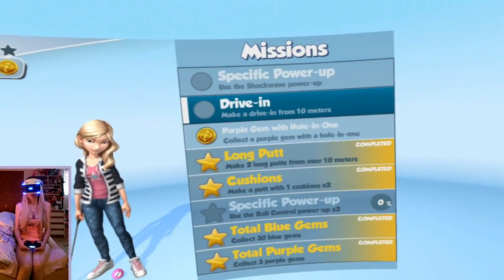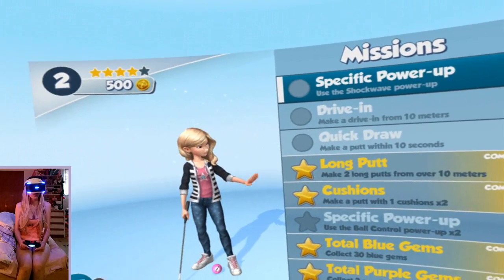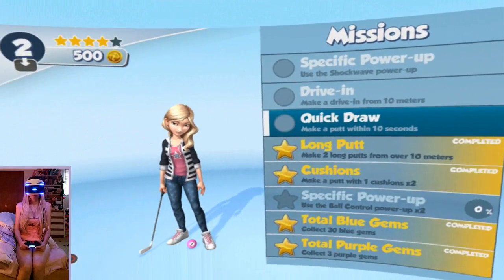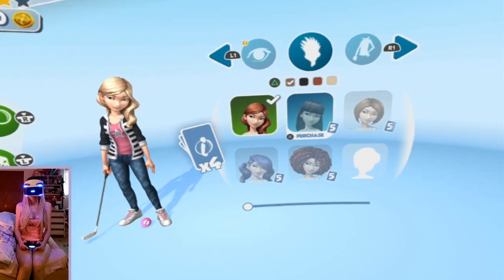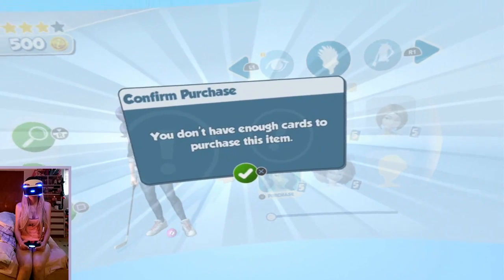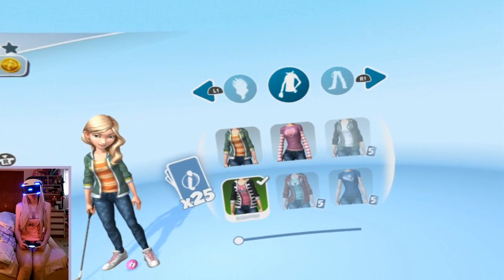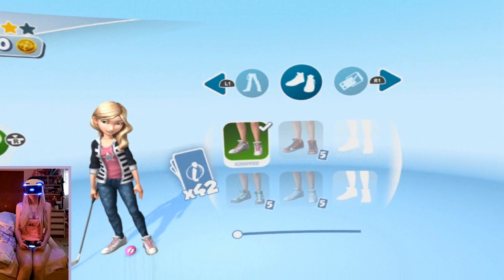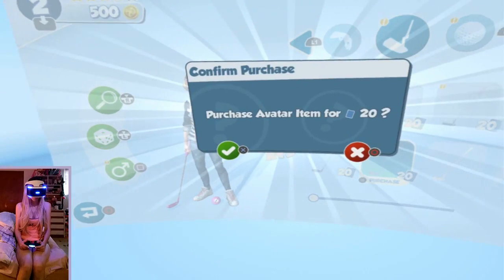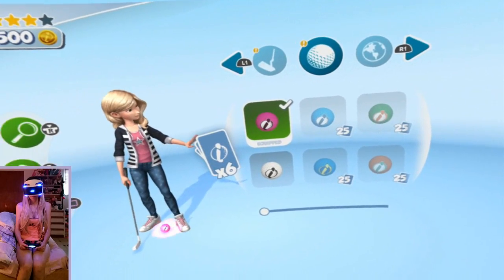And you have some challenges that you can do and win some more coins. I want to buy the pigtails but I don't have enough cards. And I want the pink golf club but I don't have enough. And I bought the pink ball.